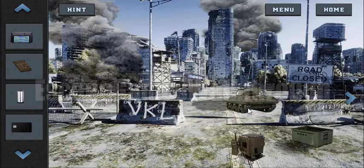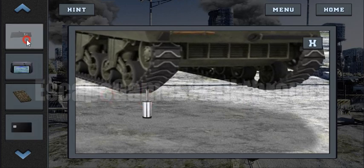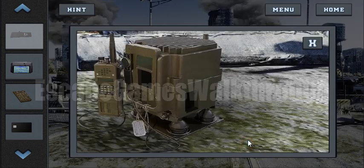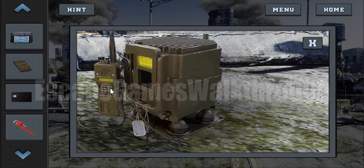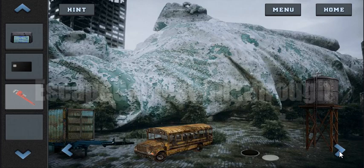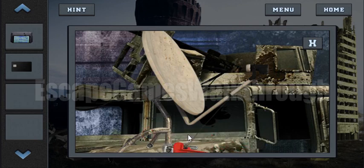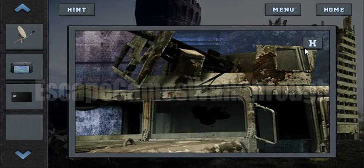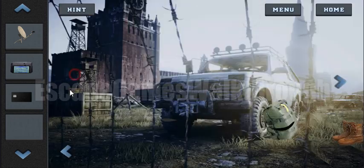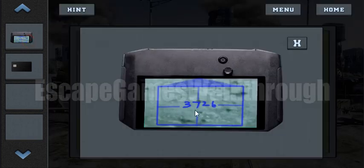And this is a jack — now we can lift the tank. And here's something like a battery, so let's now make the radio station. We need the wrench and the antenna, which is here, so let's unscrew it. Now let's attach it to the station. We need to enter the code — it's 3726.